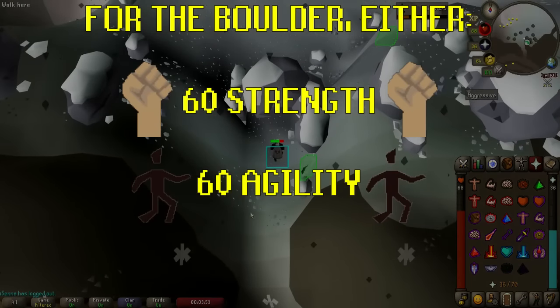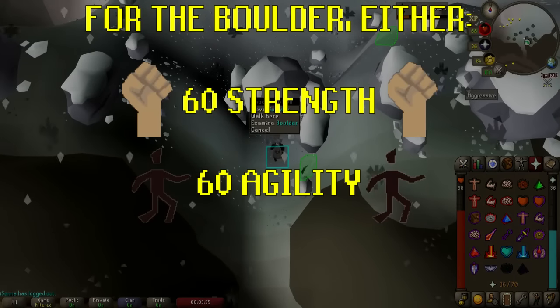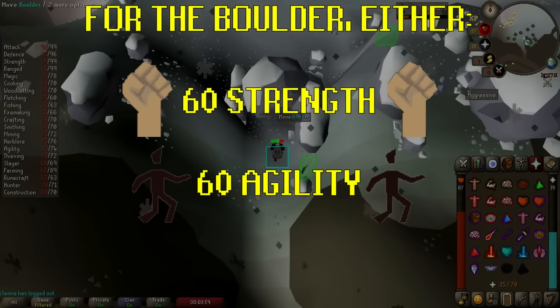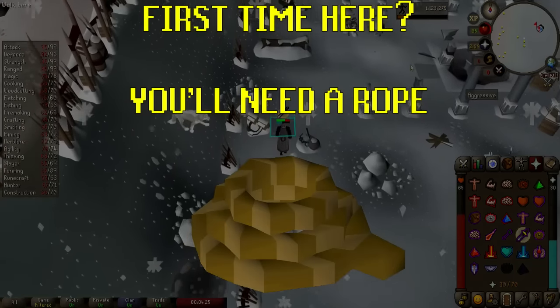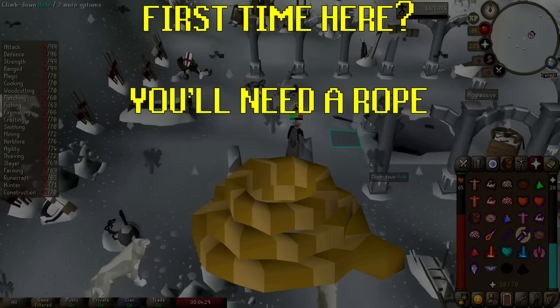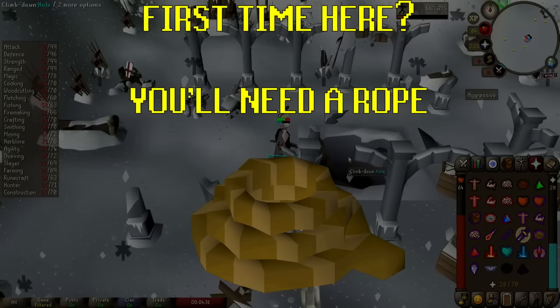Once at the entrance you'll then need to pass by a boulder. To do this you'll need either 60 strength to push it out the way, or 60 agility to slide past it. The very first time you go to God Wars you'll need to bring a rope to help you climb down into the icy cavern. You only need to bring this once, then it remains tied there.